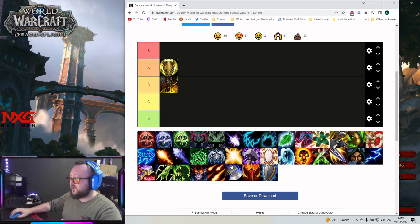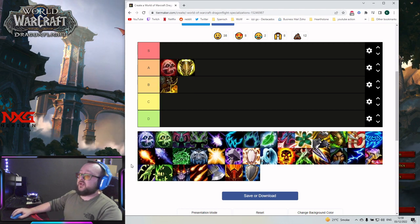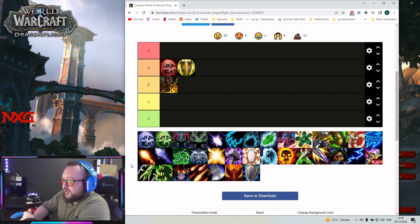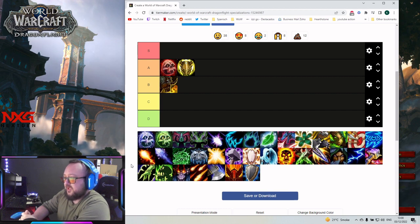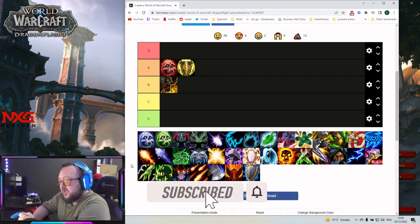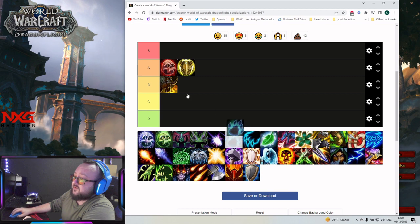Next one is Blood DK. Blood DK can be very strong as keys get higher and more tankiness is necessary. You might even see one of the highest keys being done by Blood DK depending on how much survivability is needed. But apart from that, it brings definitely the least damage of these tanks, so as higher you go, Blood DK gets better tankiness-wise but drops off damage-wise.